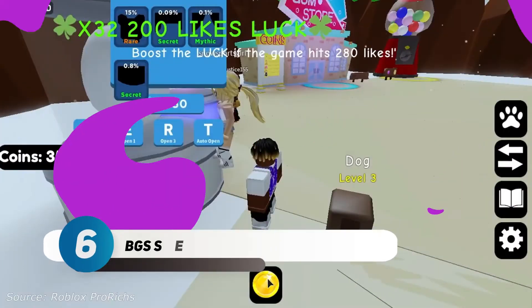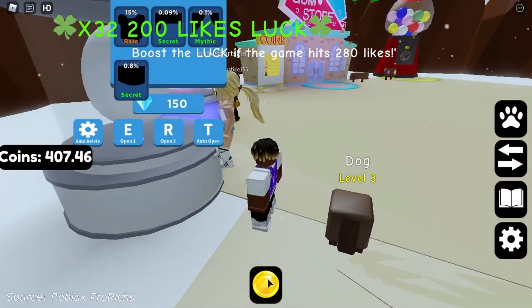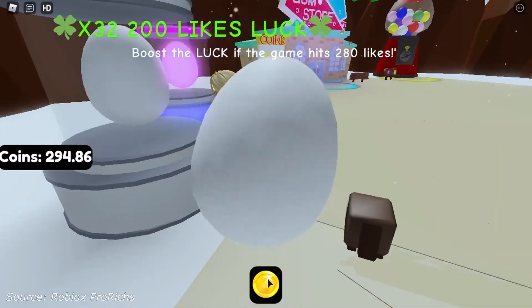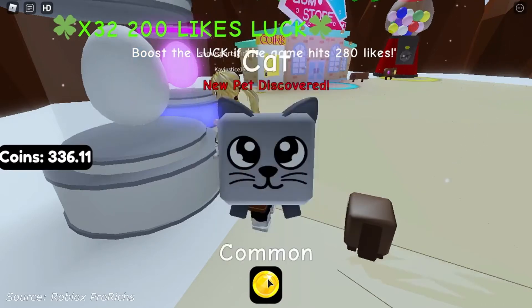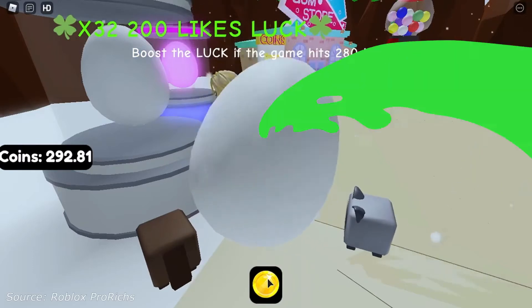Number 6: BGS Secret Pet Hatching Simulator. The name of this game might be a mouthful, but the basic premise involves taking care of and hatching eggs. Multiple players can compete with each other and the top three players are eligible to win a prize at the end of the month.